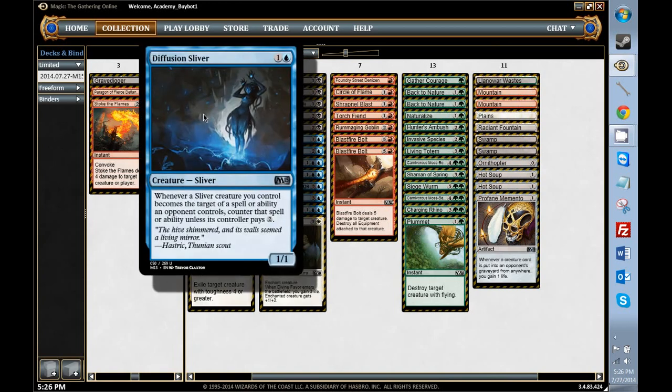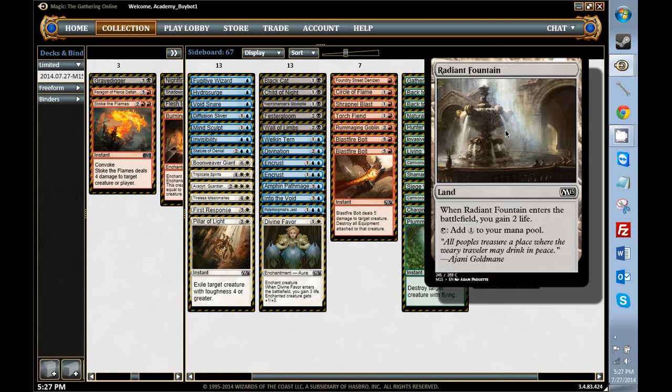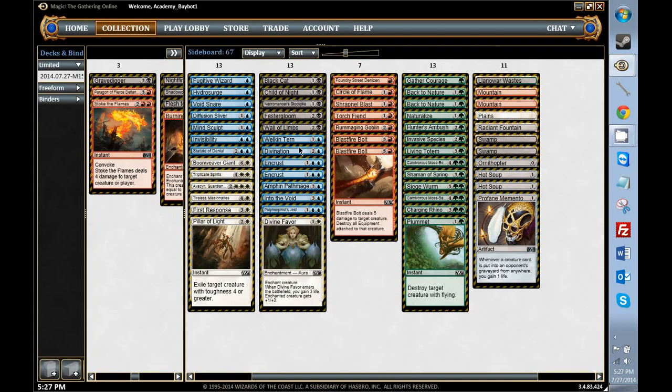This card makes me very uncomfortable. I wonder if, you know how Slivers look like each other — does this make Sliver Queen just turn sexy? Ornithopter, that's not very good. Radiant Fountain — I decided I wanted better mana than 2 life. And I think that this card is bad. I could be wrong. So that's basically the deck. Hope you guys enjoy round one.